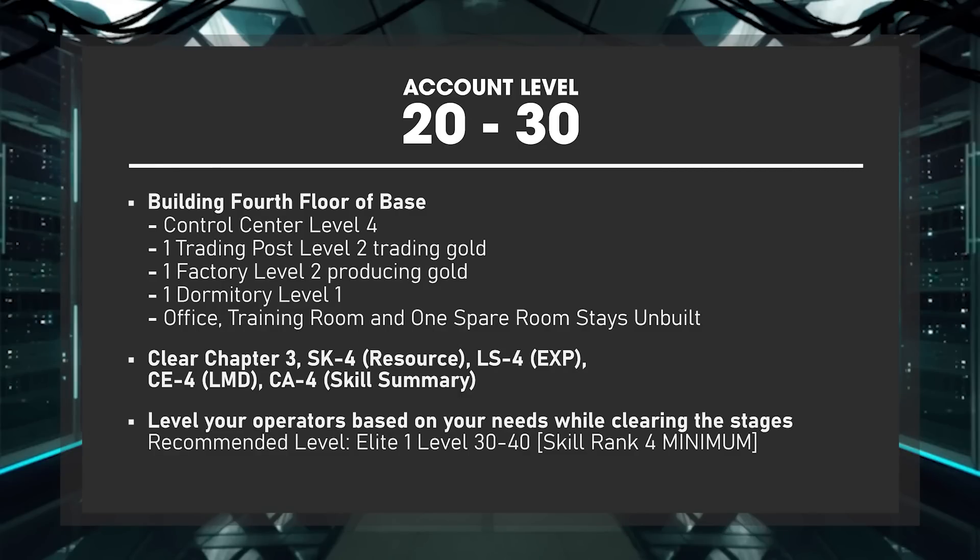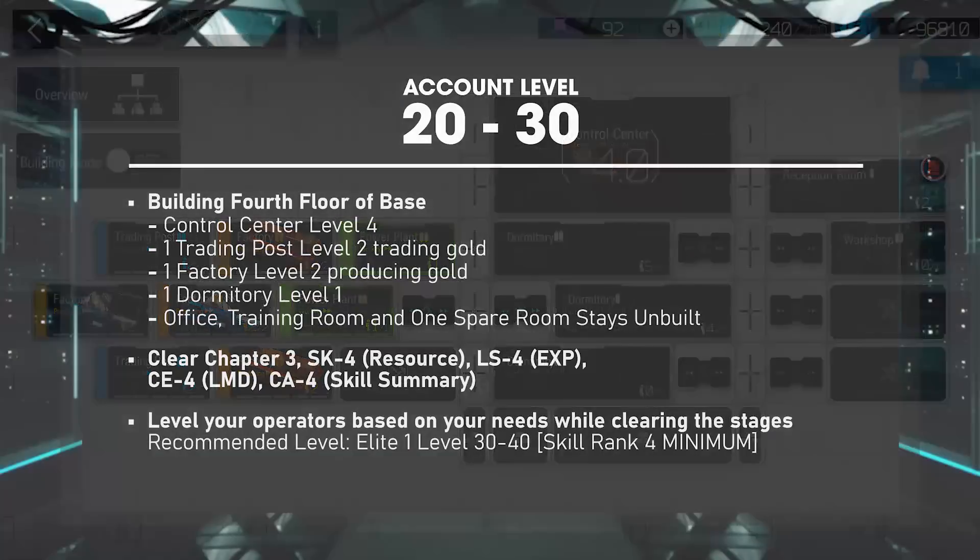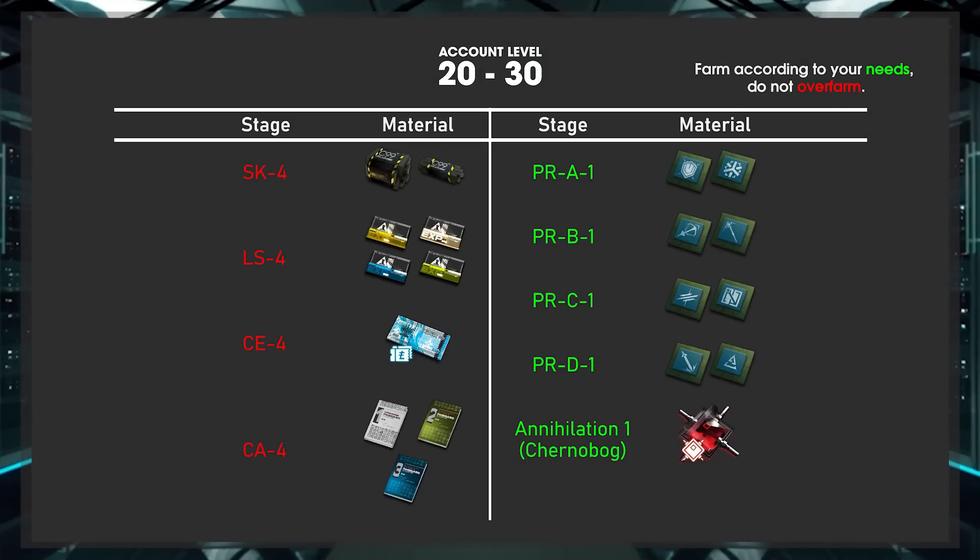About 2 weeks in and you'll be between account level 20 to 30. Further expand the base by building the 4th floor: another trading post trading gold, another factory producing gold, and one more dormitory. Note there are 2 more rooms I haven't told you to build — the training room and another room of your choice — don't build those yet. For stages, clear chapter 3, SK4, LS4, CE4, and CA4. Level your operators as needed with recommended level being Elite 1, level 30 to about level 40. Please have your operators already at skill rank 4 — otherwise you aren't experiencing their true powers. Clearing more stages unlocks a greatly expanded list of farming stages.